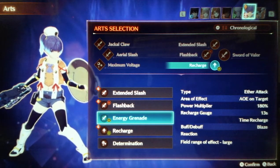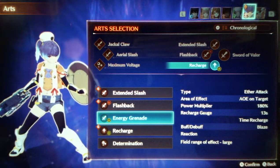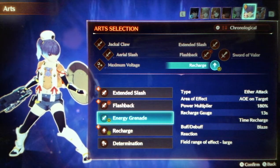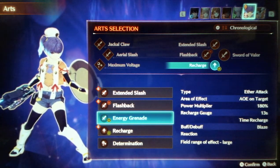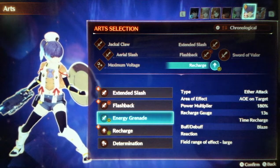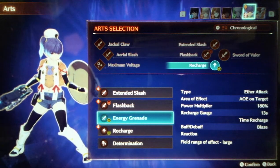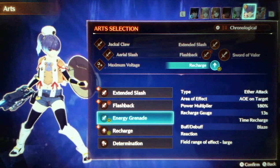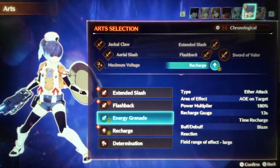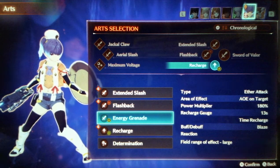So the things we're going to do to buff Energy Grenade: we're going to make it so that anything within the field takes actual blaze damage instead of field damage. The blaze damage is going to scale off of the initial hit, so if you increase the damage of the initial hit, the blaze damage within the field does more damage. Debuff gems and accessories all apply to it to increase the damage further. That is going to be the biggest thing to buff Yumsmith, because that's really where it's based around with its whole kit. The only thing it really has built for it is damage over time, and fixing Energy Grenade is the biggest step to making Yumsmith work better.